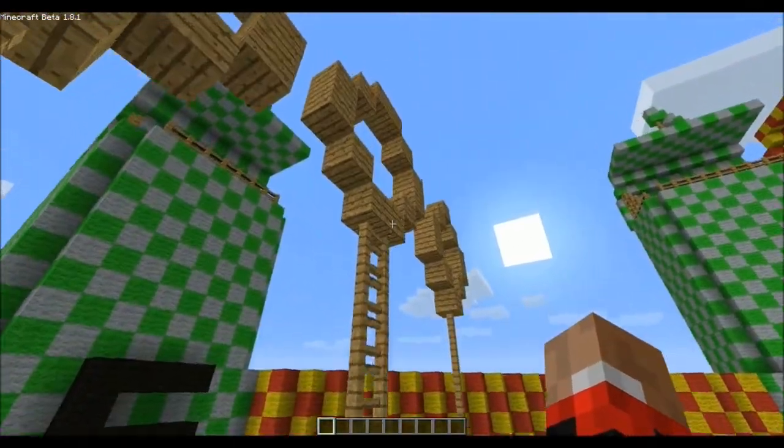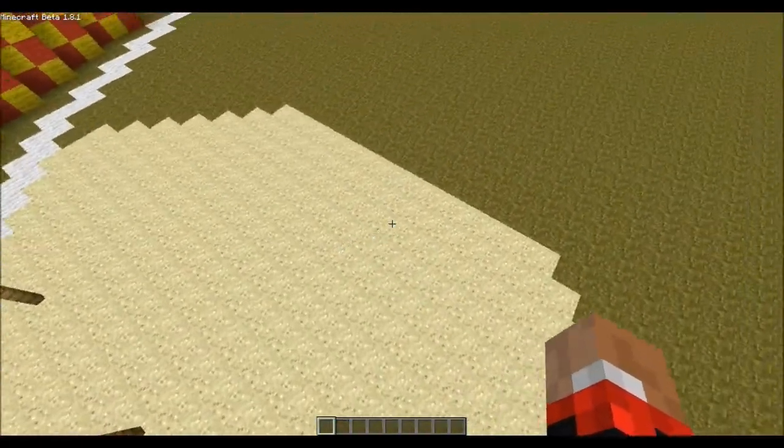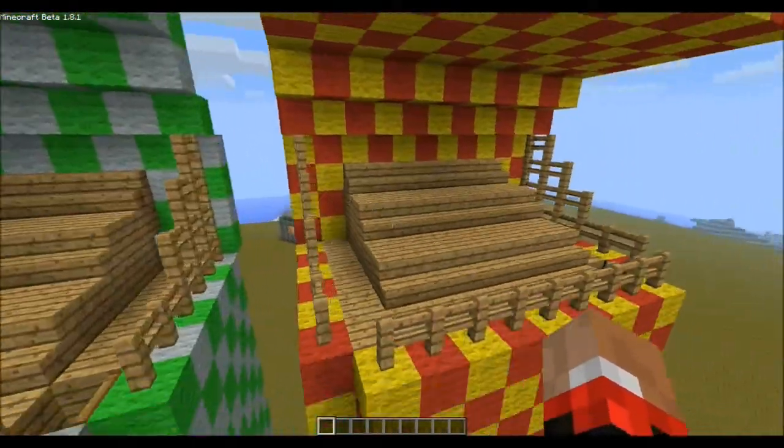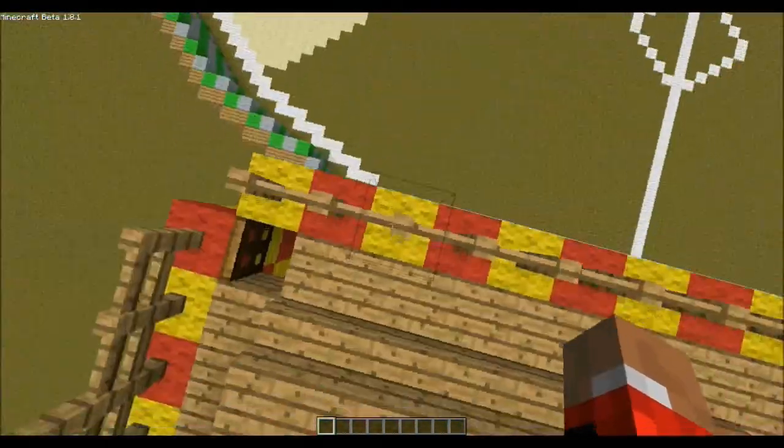Here is red and yellow representing Gryffindor all the way up this wall, until Slytherin is here. I just thought that would look pretty cool instead of having Gryffindor here as well, as it would look quite plain going all the way around.